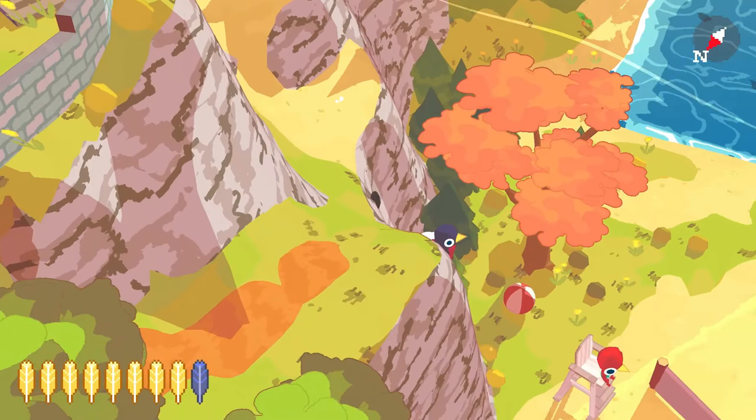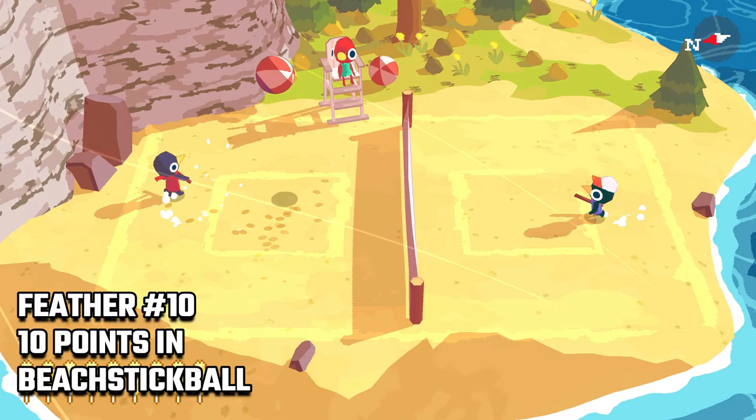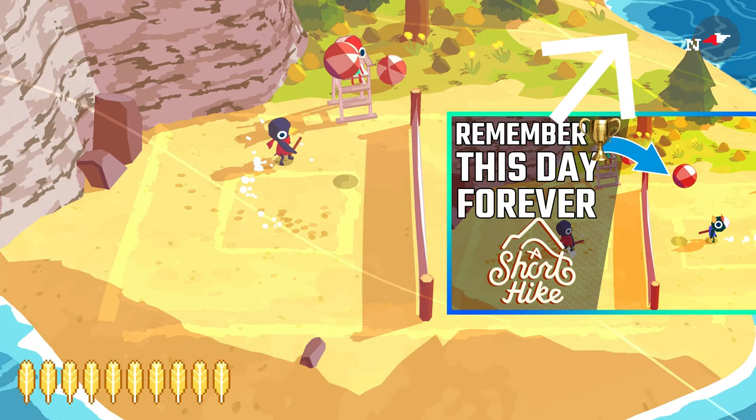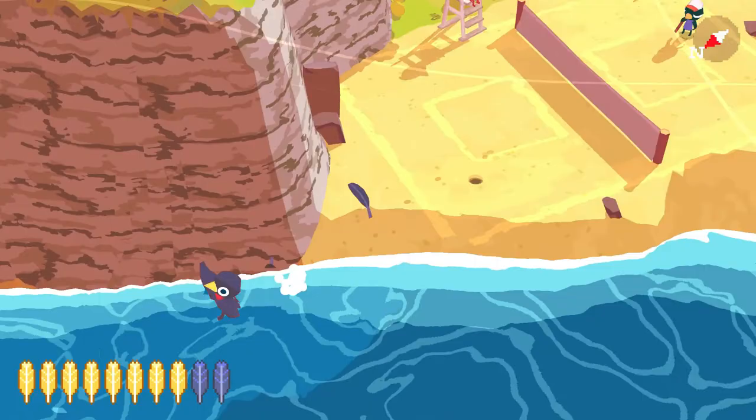Leave the tower and travel northwest until you find these kids playing beach stick ball. After they explain how to play, get 10 points in the game for the 10th feather and the Feather Finder Trophy should unlock. In the same spot you can also get 20 points for more money and 30 points for another trophy — a video you can check out here.